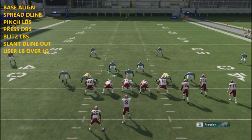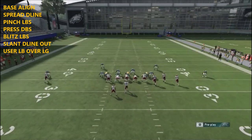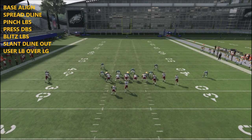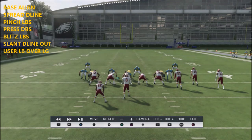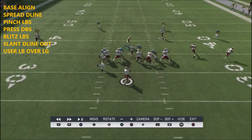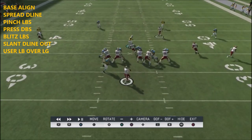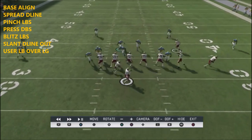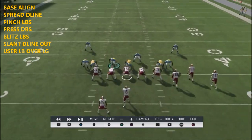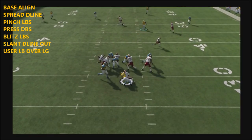Base align, spread, pinch, blitz all, crash up - and put this guy in a mid read. We're going to user over this guard to take away that fast read. What's going to happen is the pressure comes in, and a lot of times the running back route won't beat it effectively. You're always going to get pressure coming in, and you just want to take away your opponent's first read in the middle of the field.